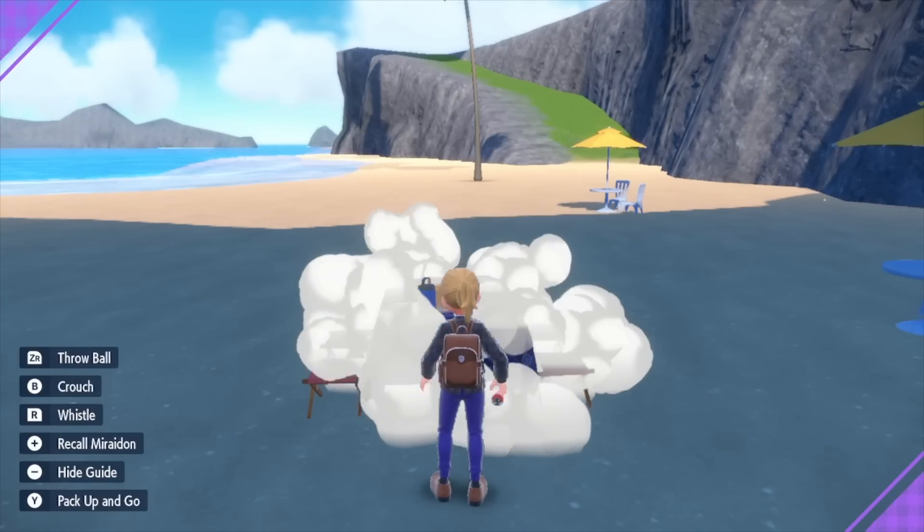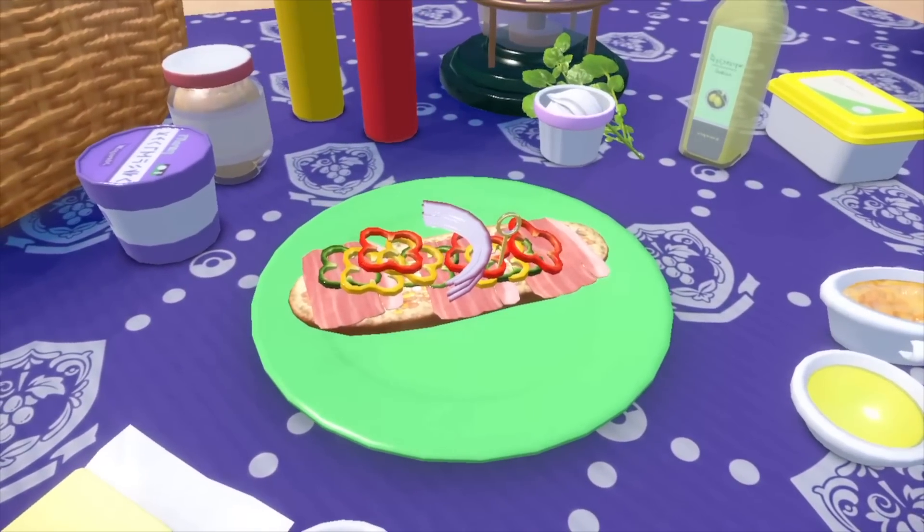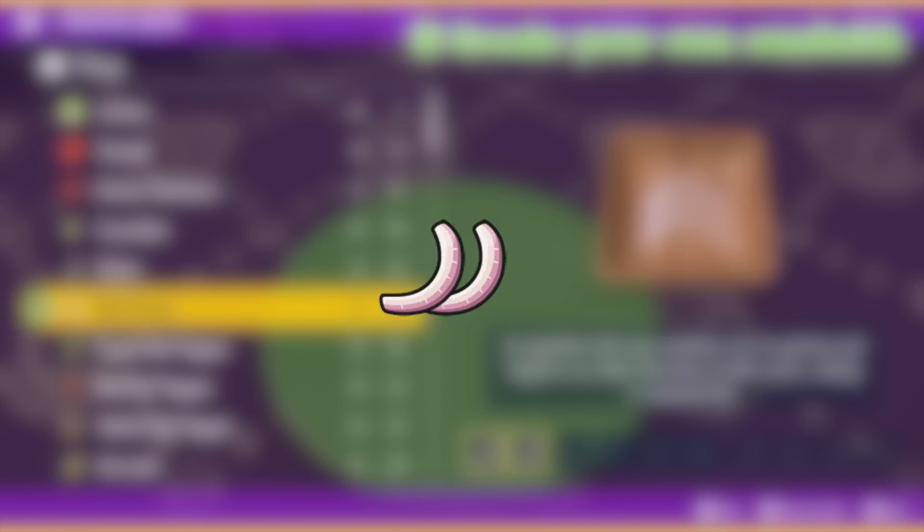Stand in the middle of the first two canopies and set up a picnic. Make a shiny Ghost Encounter Power Sandwich using two red onions, prosciutto, and green, red, and yellow bell pepper.